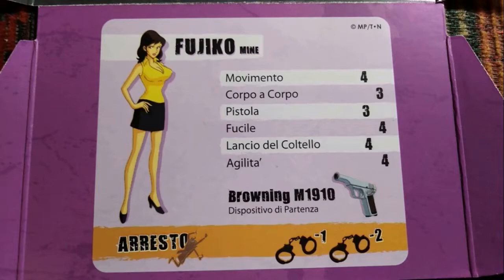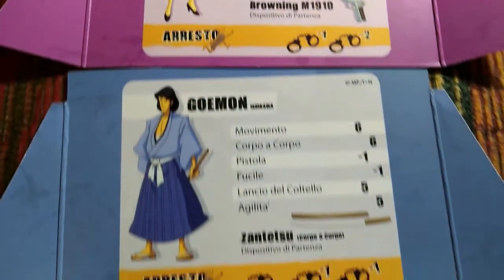Fujiko Mine is the only female in the band. She is smarter than Lupin and she often double-crosses him. She's a double-crosser and you should always be aware of her and her intentions. The player who impersonates Fujiko during the game should know that betrayal is always in the wings.